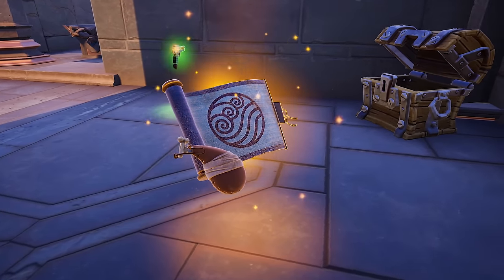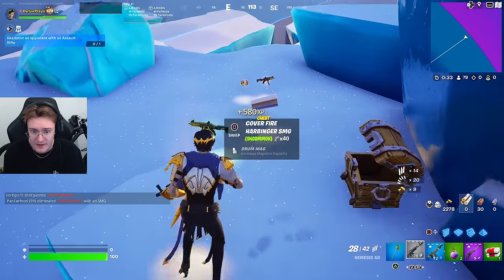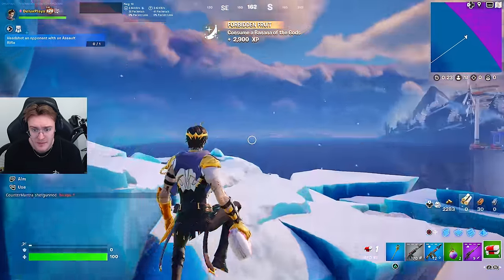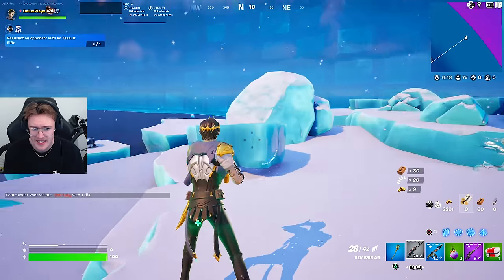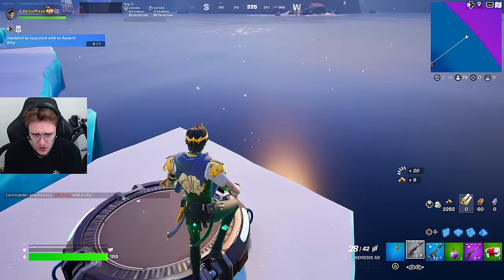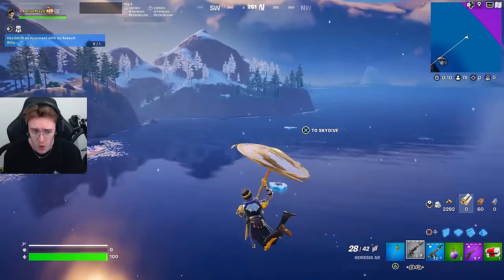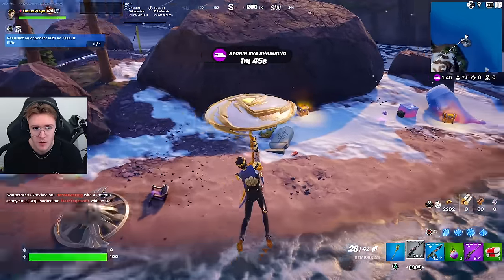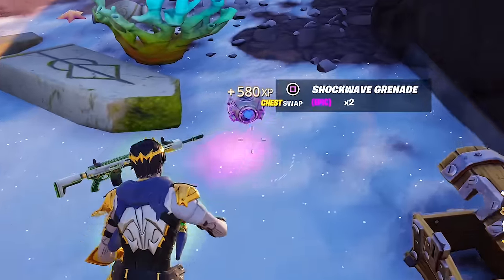Korra has a second style which is probably better than the first one — it looks absolutely insane. She's also come with her brand new waterbending mythic, which we need to find. Apparently you can find it in chests, supply drops, and special chests. I imagine Appa will actually be a boss on this iceberg when it reaches the island — currently it's in stage one and I believe it has three stages. Let's try to find the waterbending mythic and get a dub with it.